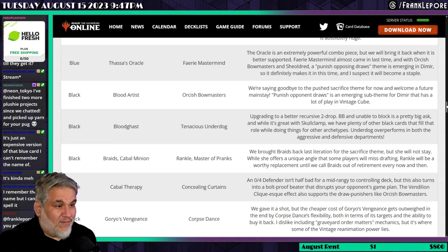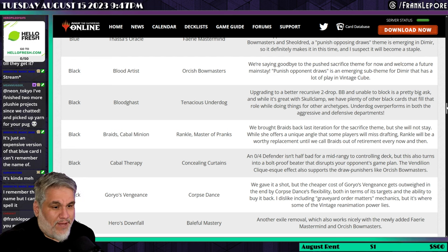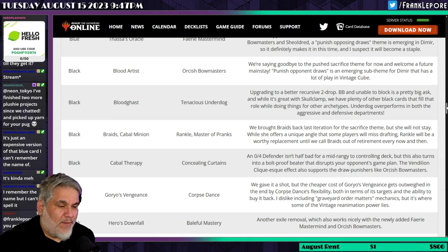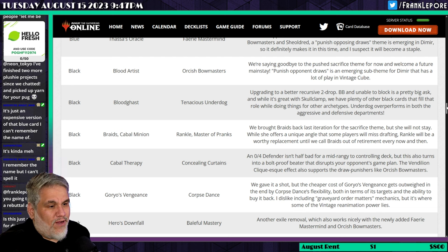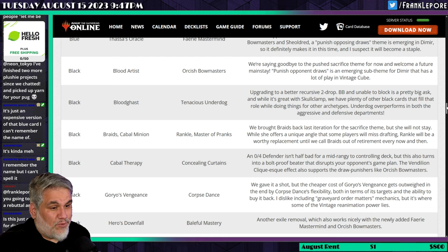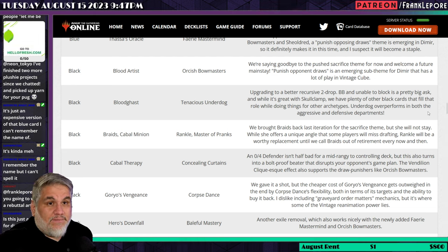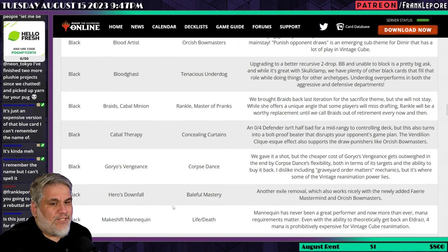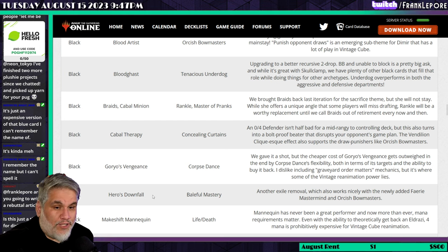Hero's Downfall is replaced by Baleful Mastery, which I also have in my cube. Baleful Mastery provides exile removal and works nicely with the newly added Faerie Mastermind and Orcish Bowmasters — when you give them the option to draw, Faerie Mastermind puts a counter on itself and draws a card, and Orcish Bowmasters makes a 1/1 and deals a damage. Hero's Downfall is overpriced in this economy, especially at double black, for a card that just deals with a planeswalker or creature. I think this is a good swap.